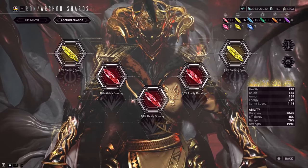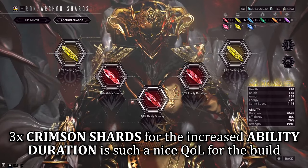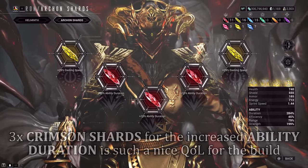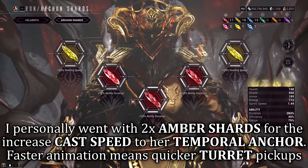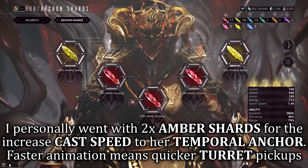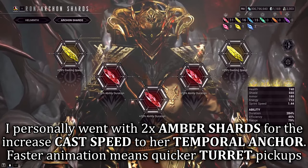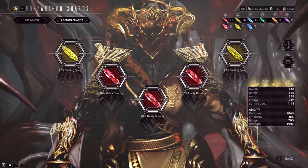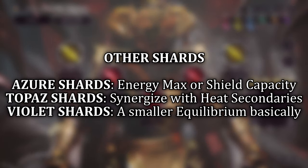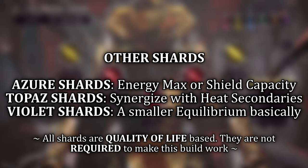For Archon shards, it should be no surprise that I've slotted three Crimson shards scaling off duration — these are too good for quality of life, though not an absolute necessity. I followed up with two Amber shards for cast speed, mostly due to her fourth ability's animation. The quicker she completes her spin during the animation, the quicker you can reattach a turret to her — so cast speed shaves seconds off the downtime when your Temporal Anchor isn't active. Other recommended shards will be shown on screen; none of them are 100% required, they are all quality-of-life enhancements.